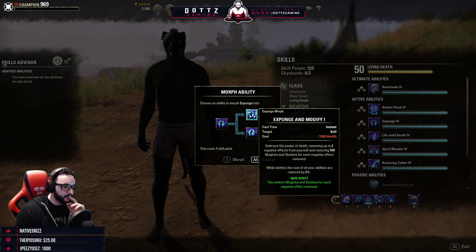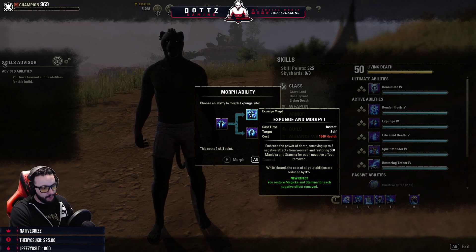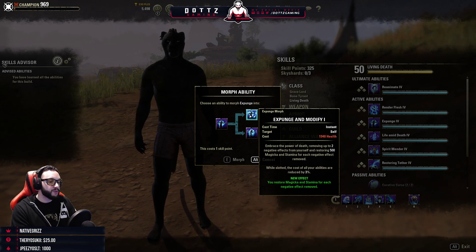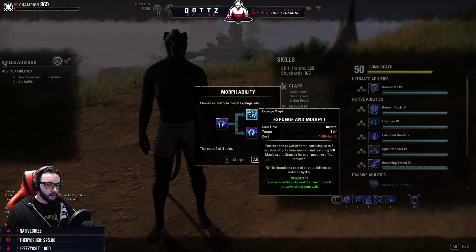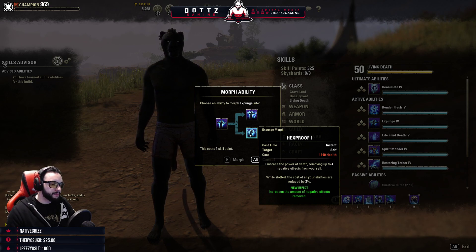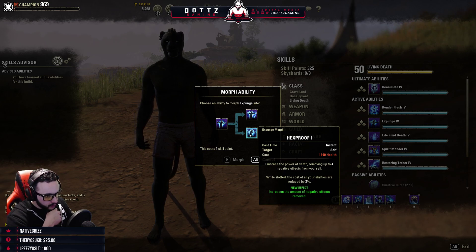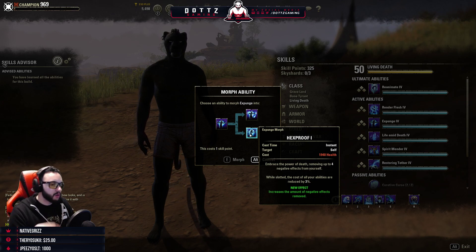Expunge and Modify: embrace the power of death, removing up to two negative effects from you and restoring 500 Magicka and Stamina for each negative effect removed. While slotted, reduces the cost of all your abilities by 3% — that slotted bonus was not there before. Hex Proof is new: removes up to four negative effects from yourself or an ally, and also reduces the cost of all your abilities by 3%.